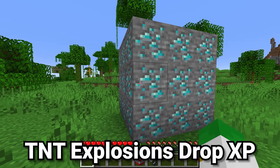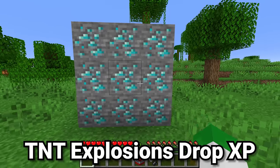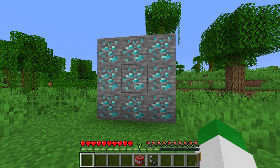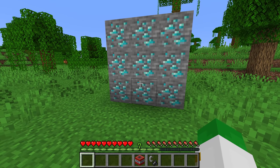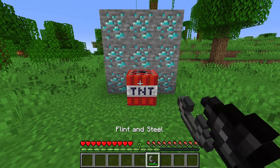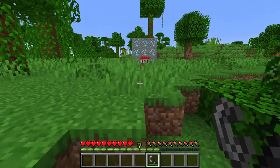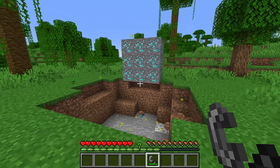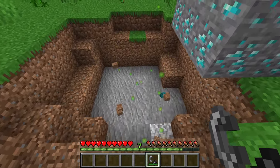When you mine certain blocks in the game, like skulk blocks or ore blocks, they will drop experience. However, if they're exploded by TNT, they would not drop experience — but in 1.19 that's been changed. So if we place down a piece of TNT, light it and stand back, when that explodes the blocks that break will actually drop experience, as you can see right here.